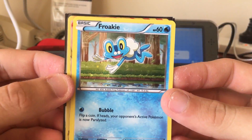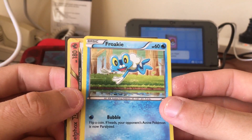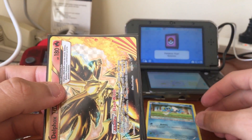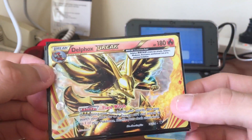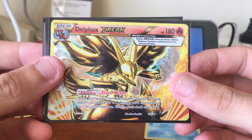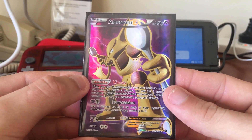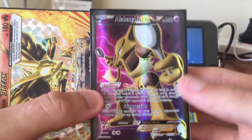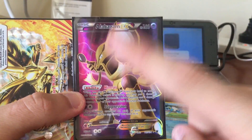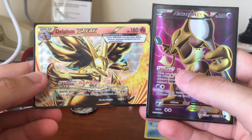Can you even believe what we just got? That is crazy. So we have a Froakie which is amazing on its own, and then we have a Delphox Break card — just look at that card guys. And then we have the Alakazam EX Full Art from Fates Collide obviously. Giant spoons, giant Alakazam. This has been epic.